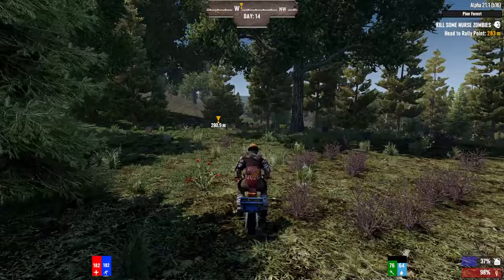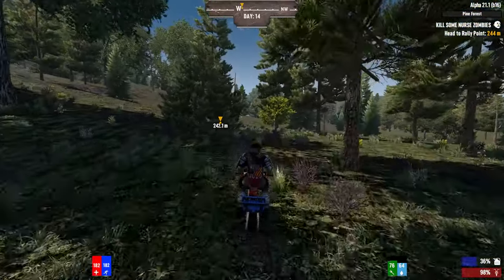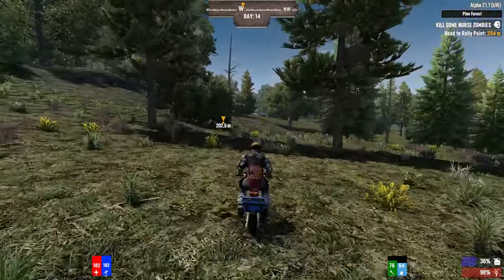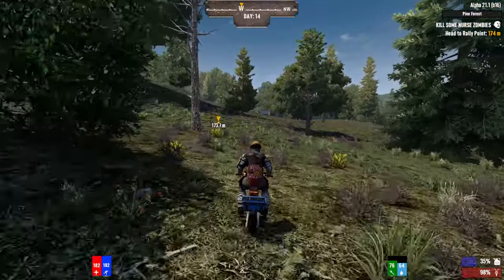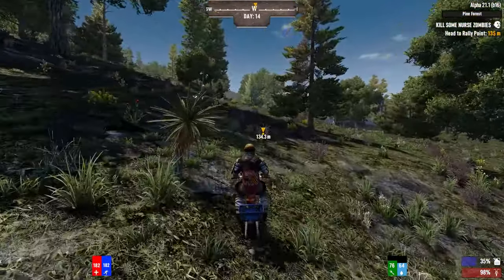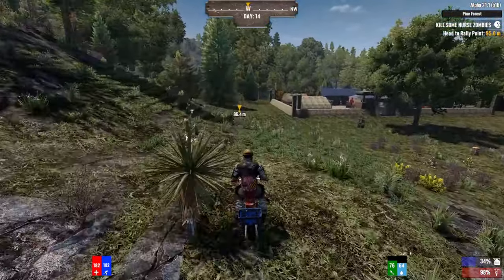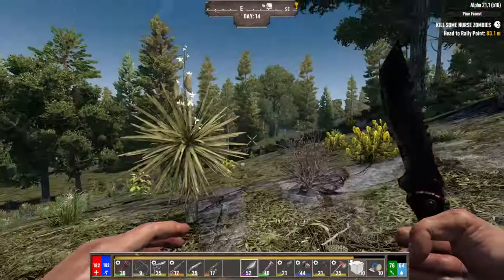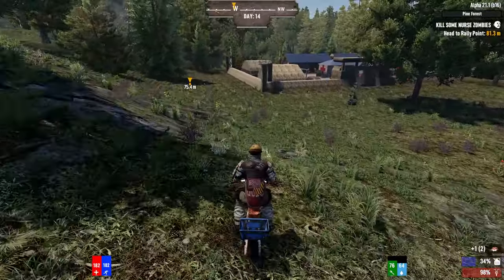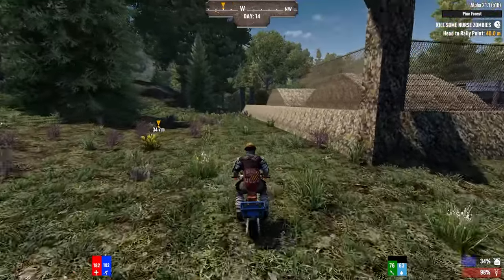One of the things I kind of forgot — and some people had mentioned and reminded me — when you have a horde of zombies, the football player zombies make all the zombies run faster. The nurses, if they're in the group, can nurse the zombies back to health — they make their life regenerate. So if you've got a horde of zombies like those idiots running around, you need to take out the football player and the nurses first and foremost, because they're going to make everybody get their life back. We have a nice little medical spot right over here.